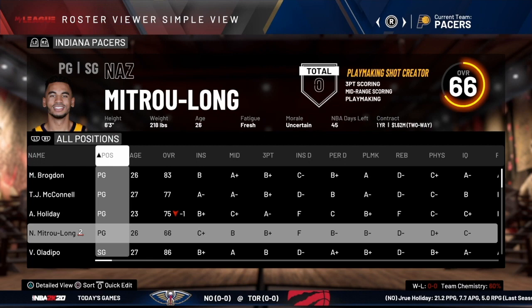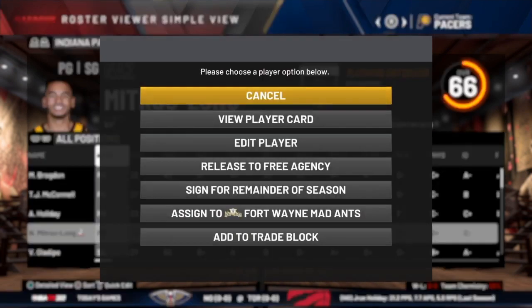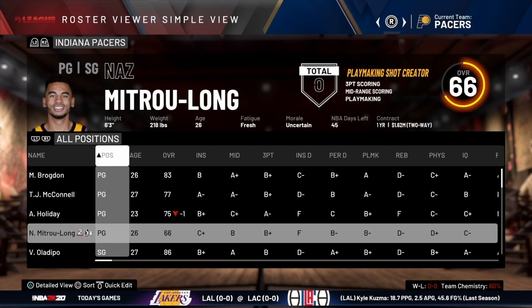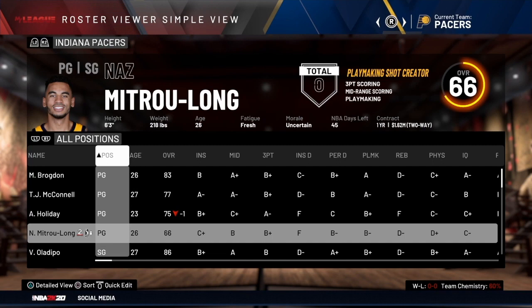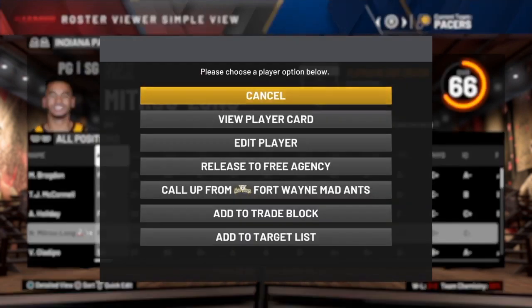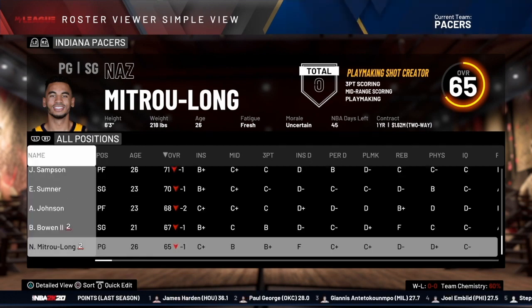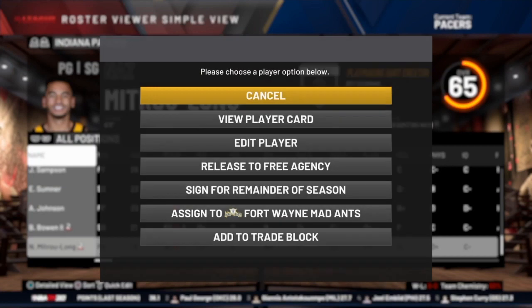To send a player to the G League, you just select the player and it gives you the option to assign them to the Fort Wayne Mad Ants — that's the Pacers' G League team. Once sent down, you'll see a little NBA icon with a down arrow symbol next to their name, indicating they're in the G League. If you want to call them back up, just select them again and choose to recall them from the Fort Wayne Mad Ants.